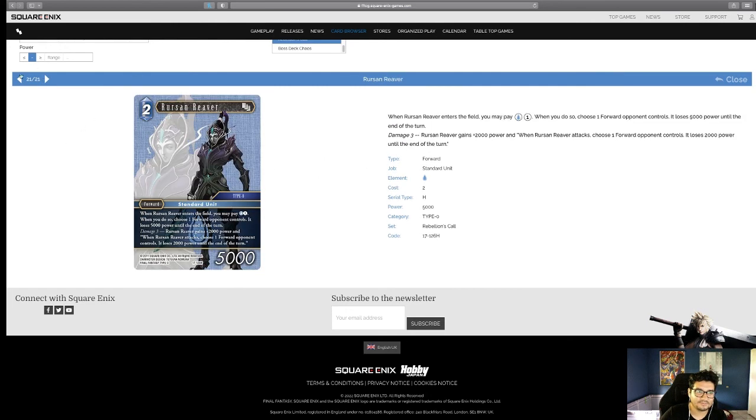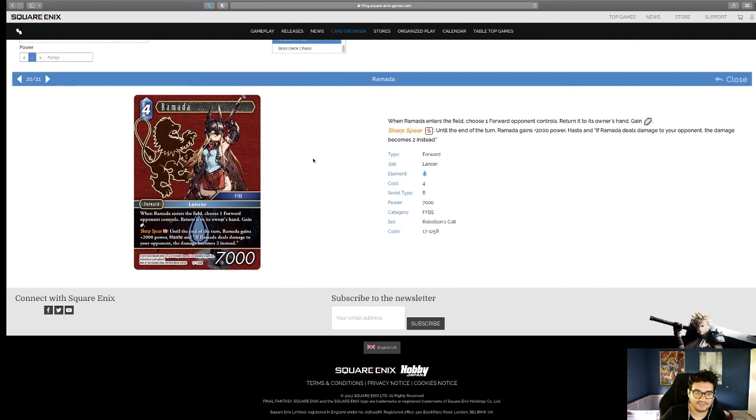Ramada — when Ramada enters the field, choose a forward your opponent controls and return it to its owner's hand. Gain a crystal. Until end of turn, Ramada gains 2,000 power, Haste, and if she deals damage to your opponent it becomes two damage instead. Comparing to other bounce effects, this does a lot more for the same or cheaper cost — removes something temporarily, gains a crystal, and can steal games with Haste. In dire situations Ramada helps a lot. I might play three copies just in case the other options aren't available, since her S is super easy to get.